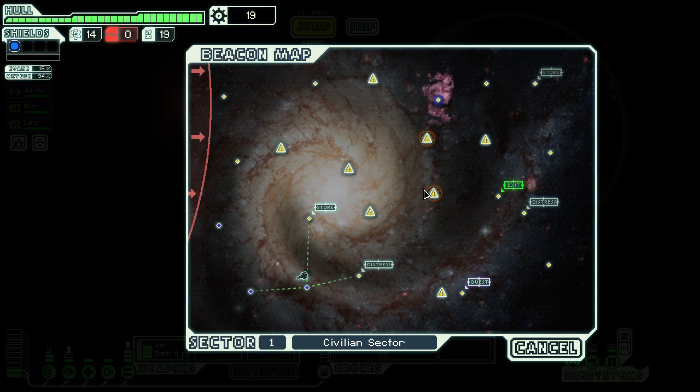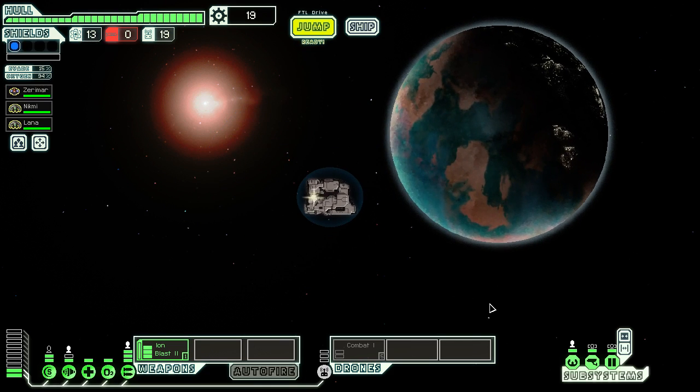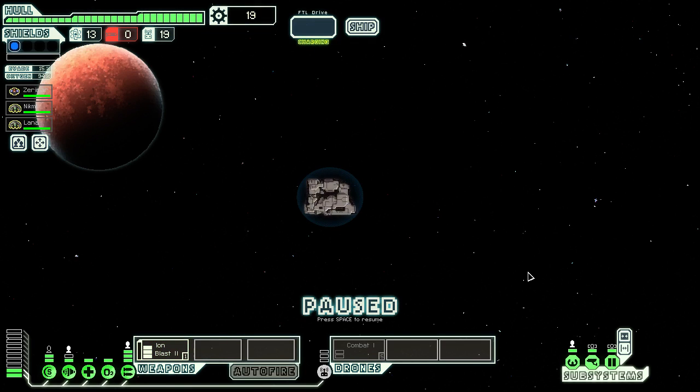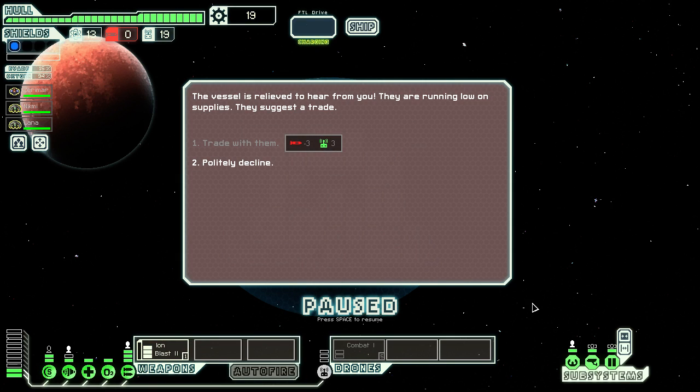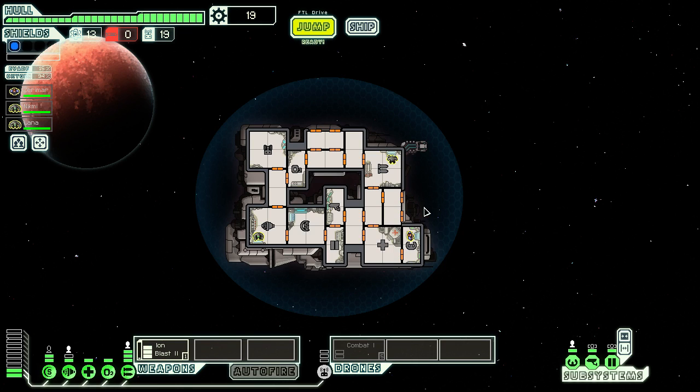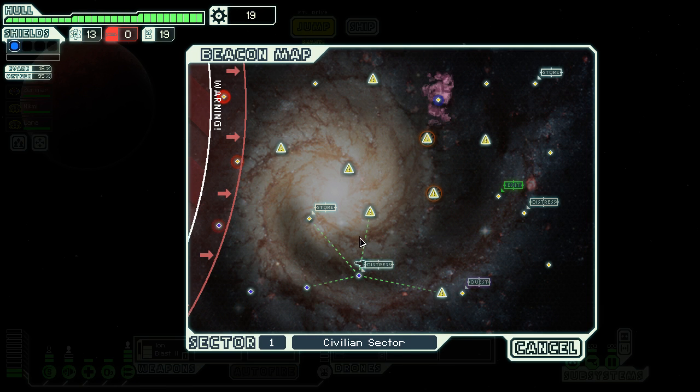Nine scrap may not have been that great, but knowing pretty much everything about this first sector seems worthwhile. Let's head over to the distress beacon. We've encountered a refugee ship drifting in space — it looks like it was fleeing the Rebel advance and ran out of fuel. They're running low on supplies, but unfortunately I don't have the missiles they need. That's a damn shame — not too valuable a jump.